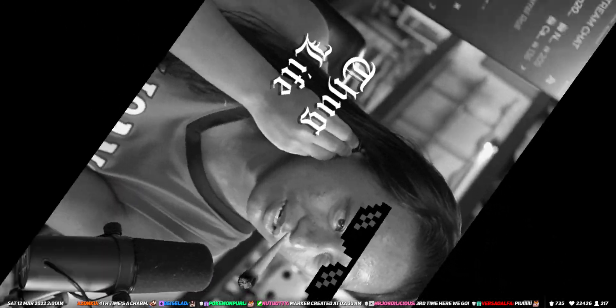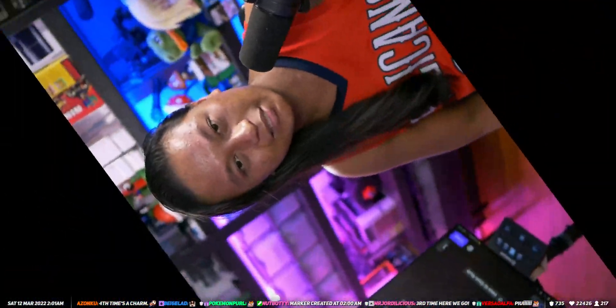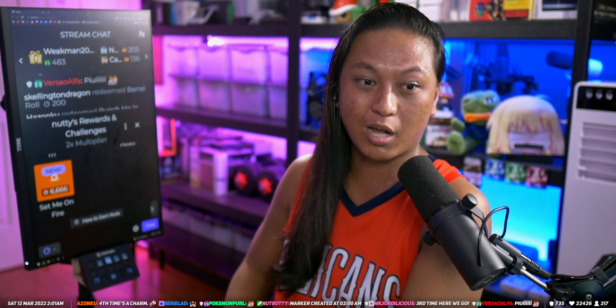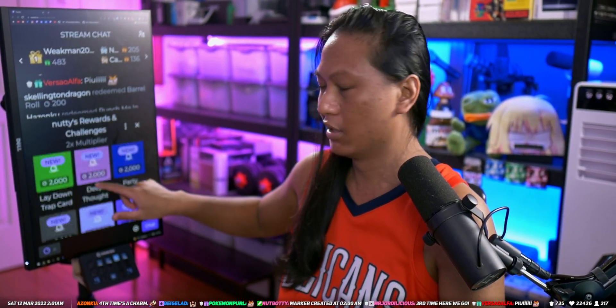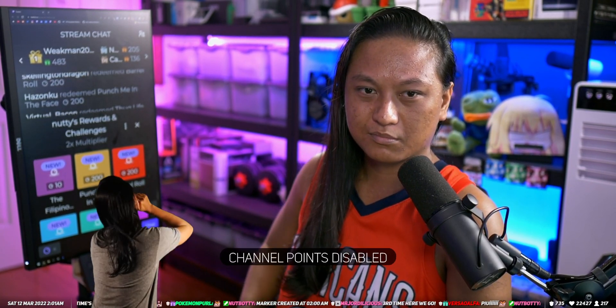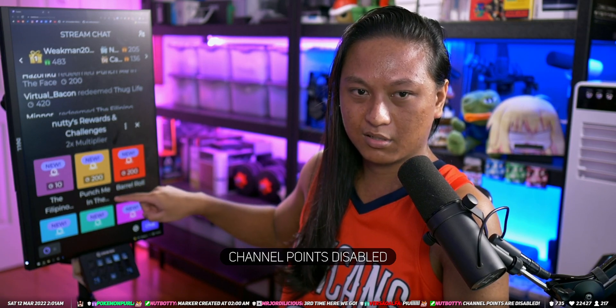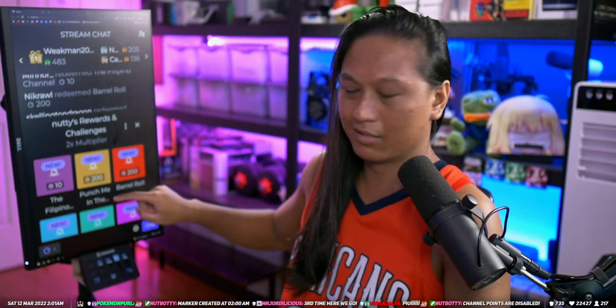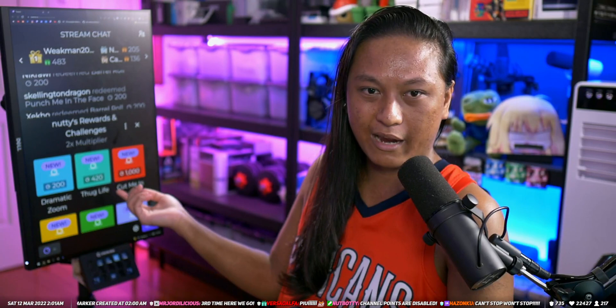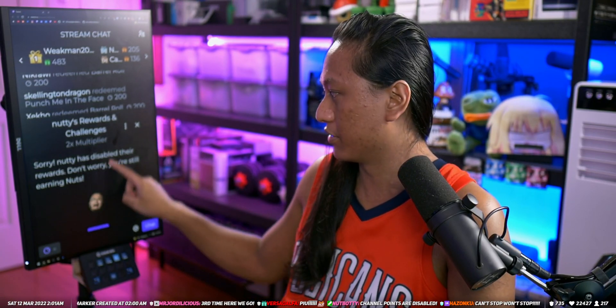I've set up a voice command — it could also be a chat command or a button on your stream deck — basically some kind of kill switch to stop everything that's happening. So if I say 'turn off channel points,' in a second all of this stuff should disappear. It takes a little bit to kick in, but everything is gone — it's all wiped away, so now you guys can't spam your channel points.